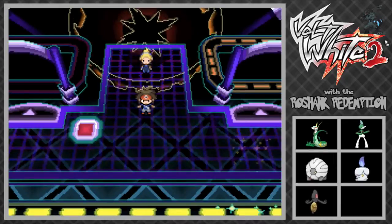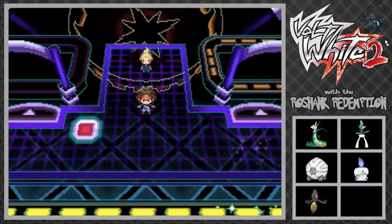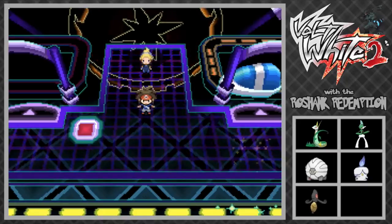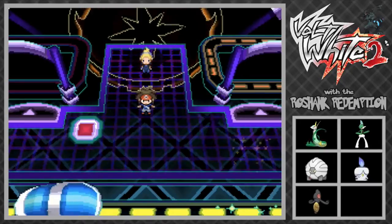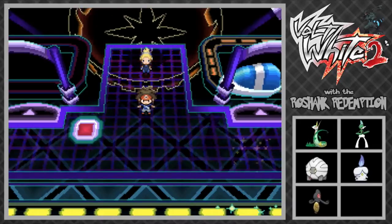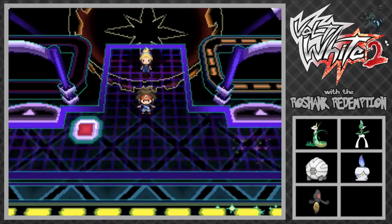Yeah guys, that's pretty much gonna do it for this video. We did a good amount - we conquered this roller coaster area, which wasn't very difficult since we only had to fight two trainers. We also evolved our Curlia into Gallade which is pretty awesome, and I'm really looking forward to using that. Thanks so much for watching - please feel free to like, comment, rate, and subscribe. The comment question of the day is: who is your favorite electric type gym leader from any of the games? I'm not really a huge fan of Lieutenant Surge, but I do like Watson a lot from the Hoenn games. Thanks so much for watching, I'll see you in the next episode of Pokemon Volt White 2!